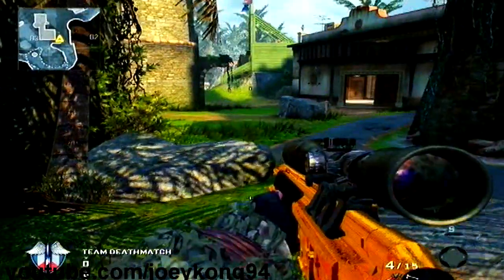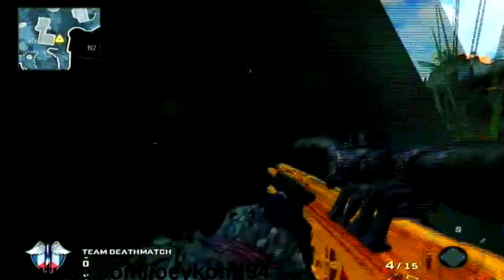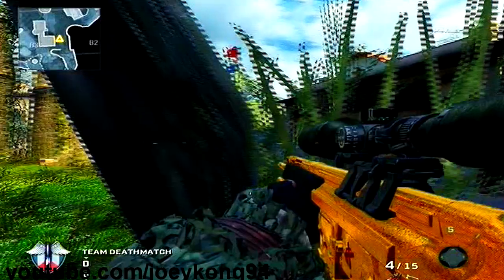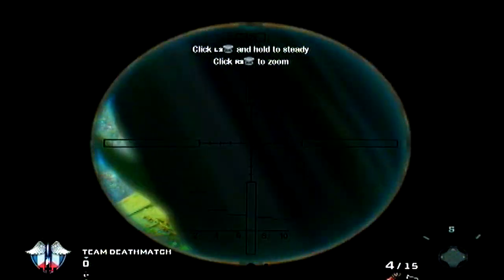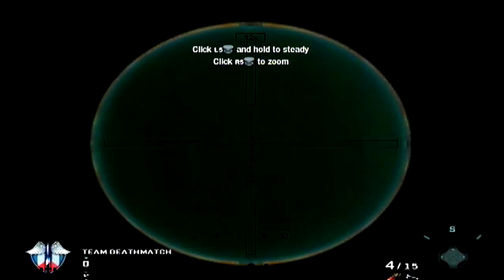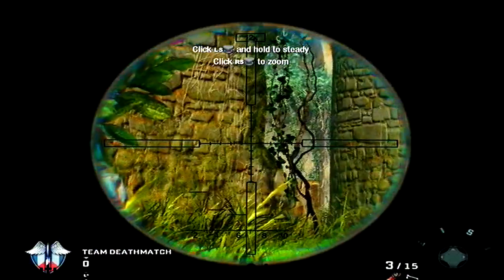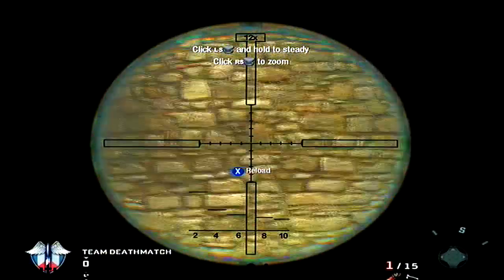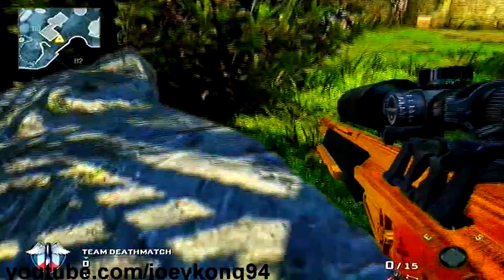The next spot is kind of a wall breach — I wouldn't really call it that — but you're going to lay prone and move forward toward this rock in the very corner. You can kind of see through it and get kills. You can see the scoreboard area; it's tricky to get into the perfect spot, but once you do, you can see pretty well. If you shoot people it will kill them, but your side is exposed so it's not the best spot.